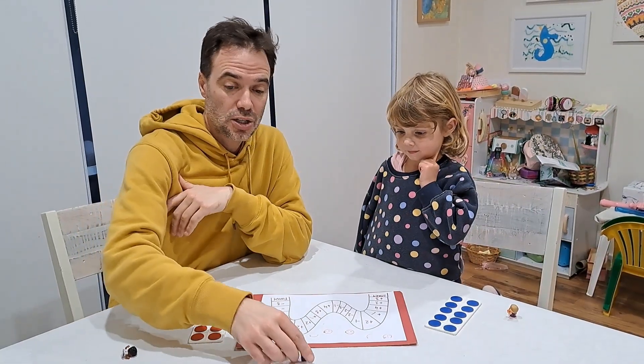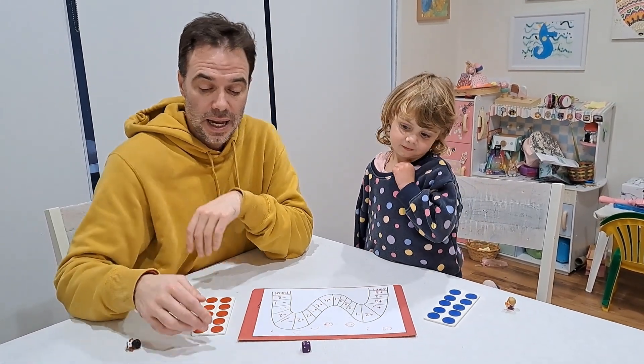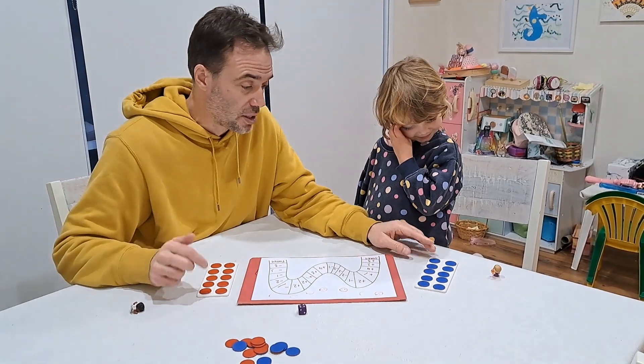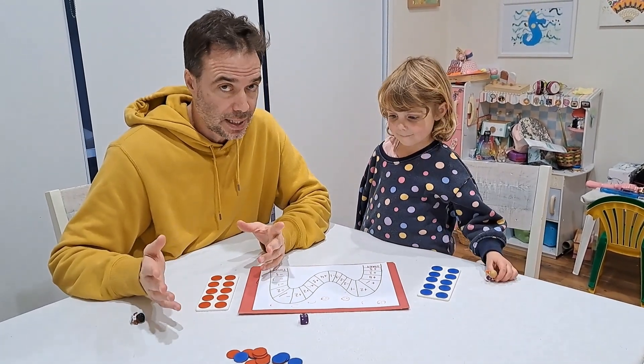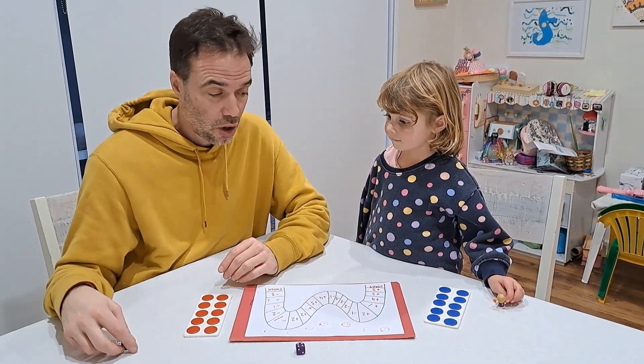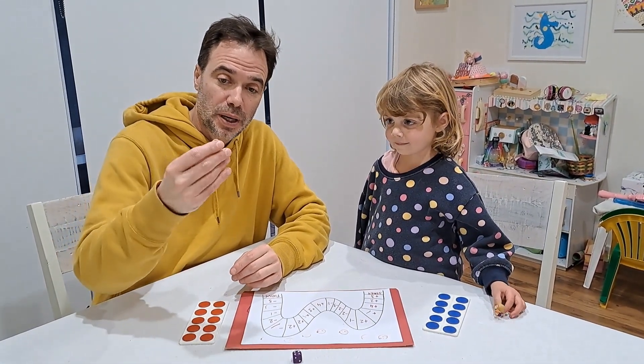You're going to need a regular six-sided dice, some counters, and each person starts with 10 counters. Now Genevieve and I have got 10 frames. I think they're great to help out in this game. You don't need them, but I think they're absolutely fantastic to have. And we've got some little people that we're going to move.